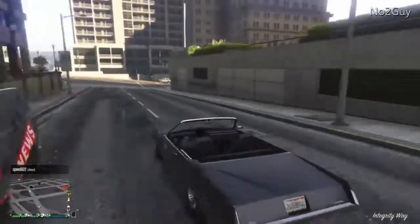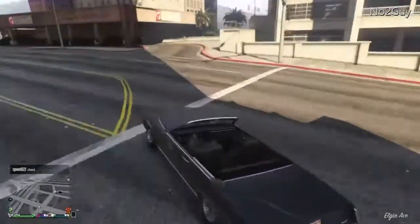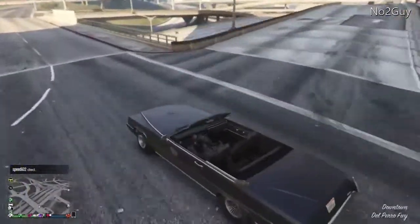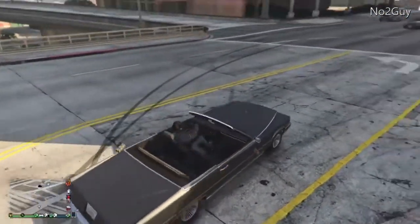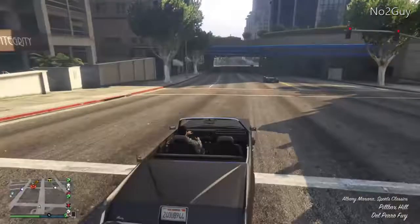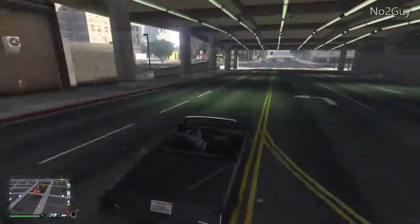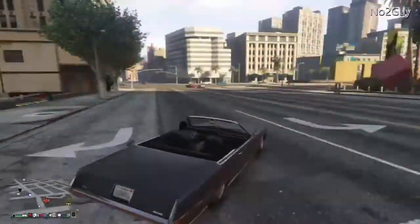Now we've got to look for him — where is he? Oh yeah, he's down there in that tunnel. I'll go for a wander. Okay, that was a complete fail. I should have chosen a faster car. I've got a Manana here, alright, here we go — we're close to him.